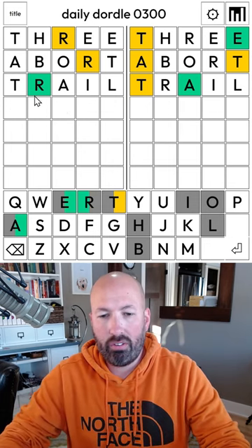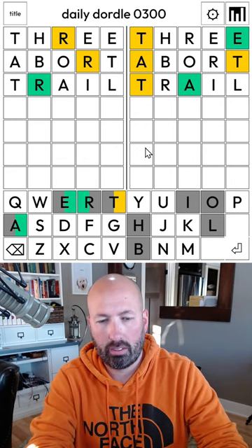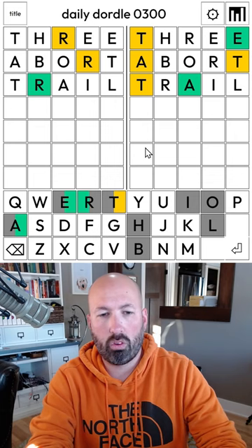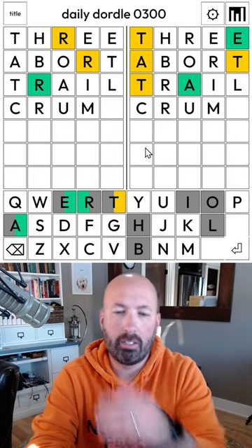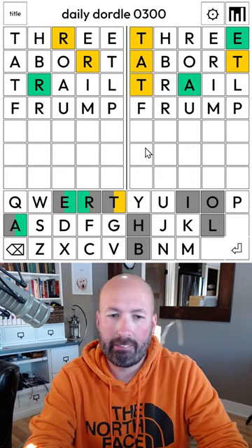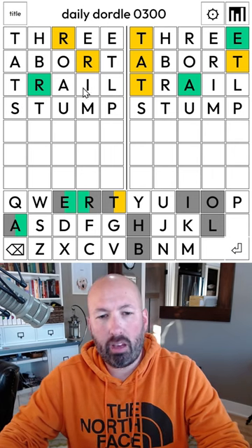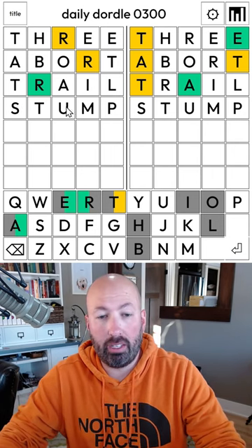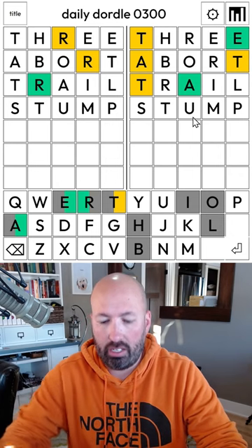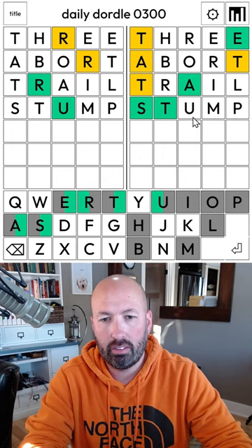On the left, we don't have any vowels yet, so we need to do a U, maybe a Y. Maybe R-U something. Crumb — no, there's no B. Frump would work. I'm gonna do stump because that will check for U-M-P here and we haven't done S yet. It'll also check for the T in the second place. We already know the R is second on the left.